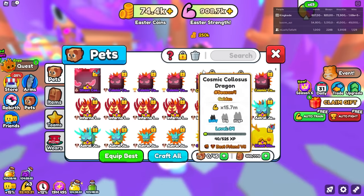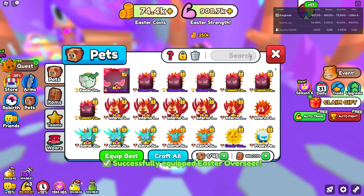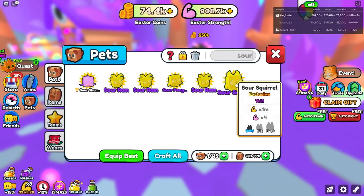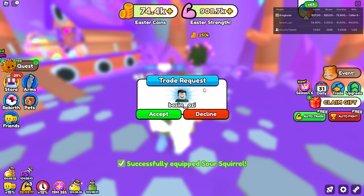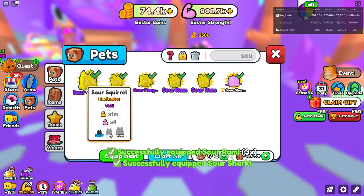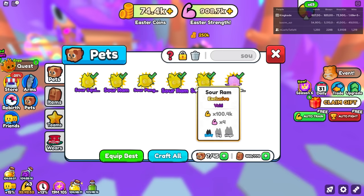So let's go over here, un-equip all, equip all of our pets, and let's see how good this Sour Squirrel is. Let's type in sour — right here the Sour Squirrel does times 4. And alright, why is that not better? That kind of stinks. Let's go ahead and equip all of them anyway. I thought it was going to be at least times 5, maybe times 10. But times 4 — that's the exact same. So that kind of stinks, but still pretty good.